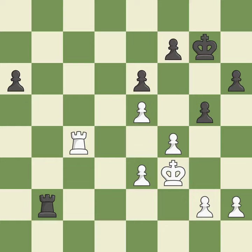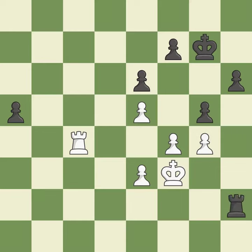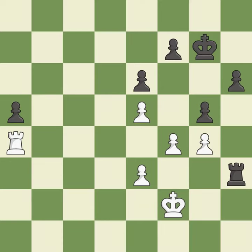This moves the rook farther away. This pushes a passed pawn. That pawn was free for the taking — it is a logical response. This avoids the rook's check. A very strong play — this maintains the balance in material with a good trade.